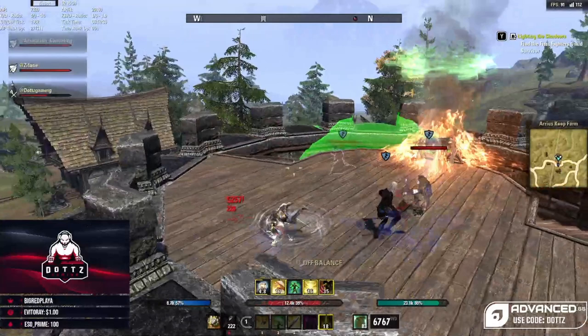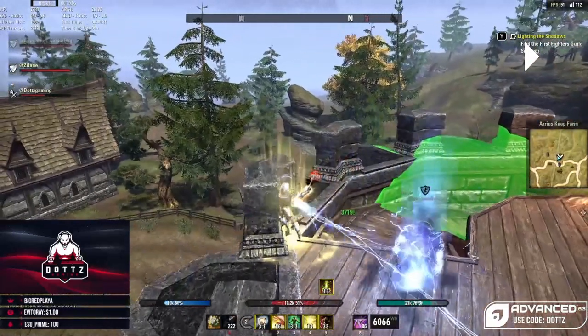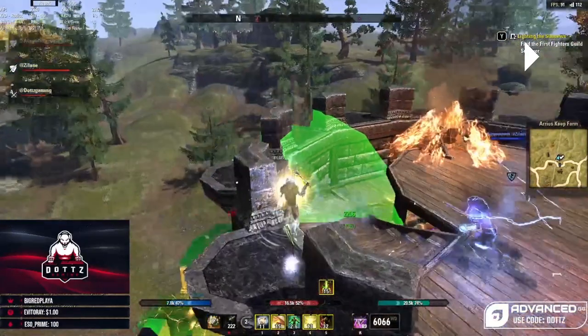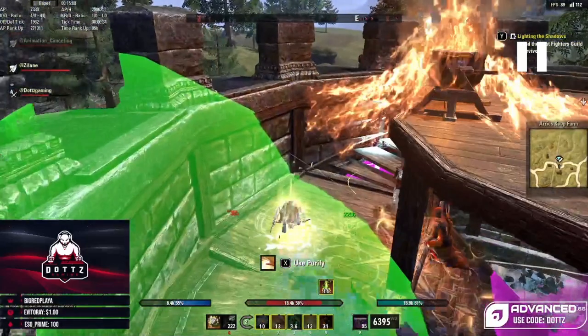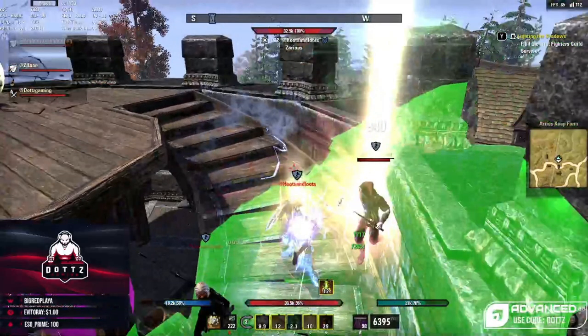I swap to my back bar after the dodge roll, use Race Against Time to gain distance, heal myself, and always kite — you don't want to just stay in the fray dodging over and over. Create distance, get some line of sight, and that also gives time for the dodge cost to go back down. We get ganked again, I see my health bar chunked, and I dodge roll immediately because this is a dodge-heavy build and I want to completely mitigate all that incoming damage.